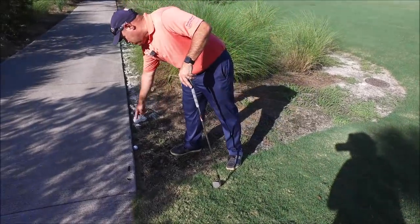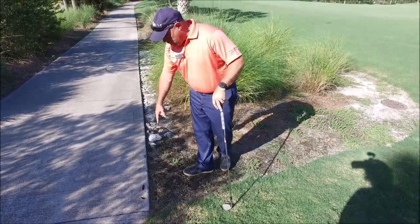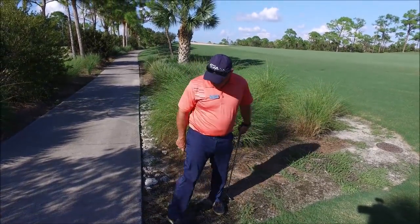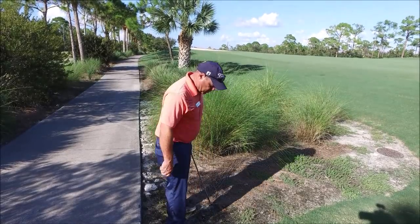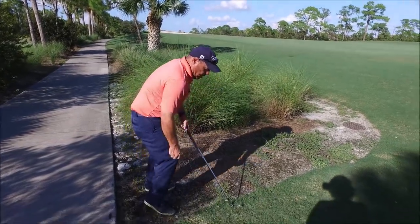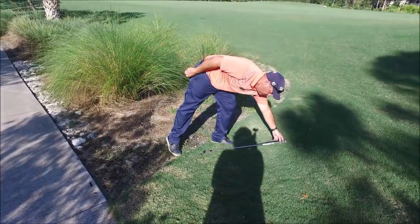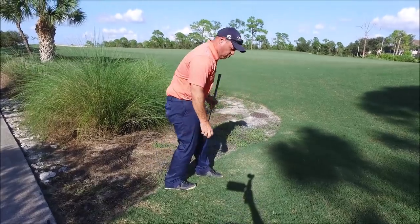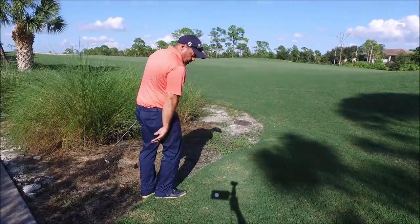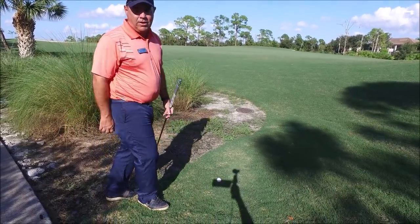So if you hit your tee shot up against the cart path here, you can lift the ball and you get one club length of complete relief. You take your stance, measure one club length from where your club is going, and then drop the ball at knee height. The ball is then in play and you have complete relief from the cart path.